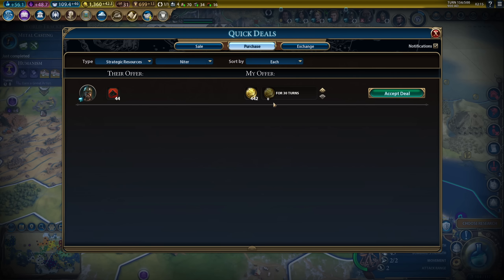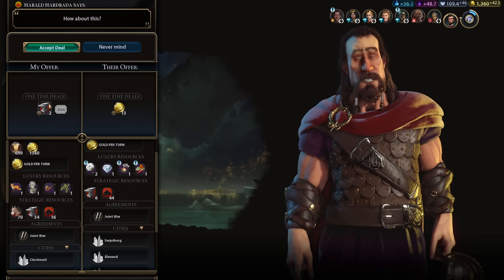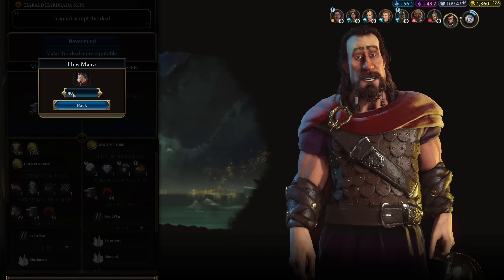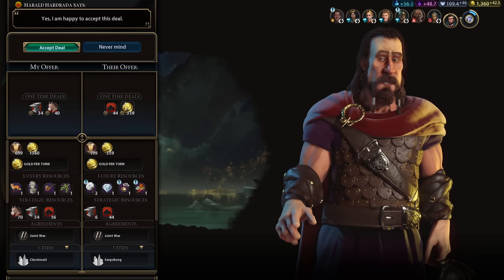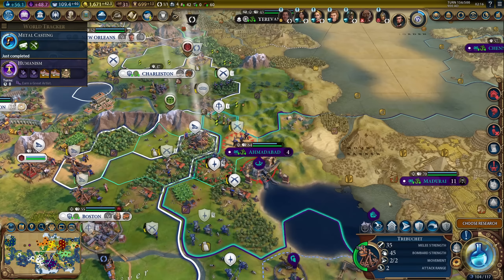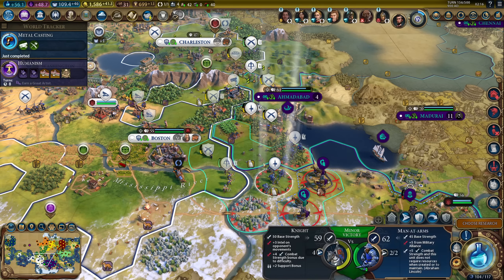Norway will sell niter - I might just buy all of it. 442 gold. Can I get a better deal? He's buying iron and horses. He has 44 niter - let's say 54. He has 6 iron. I'll try to sell him all of it - he has no horses whatsoever. 40 horses - yeah he'll go for it. And maybe some gold on top of that? This is an amazing deal. Now I can upgrade my trebuchet. I have 20 niter still.